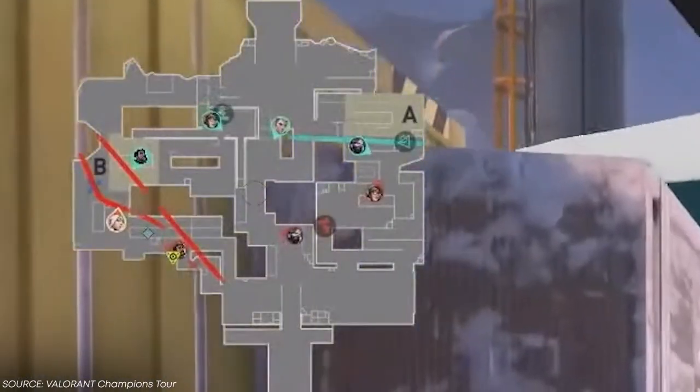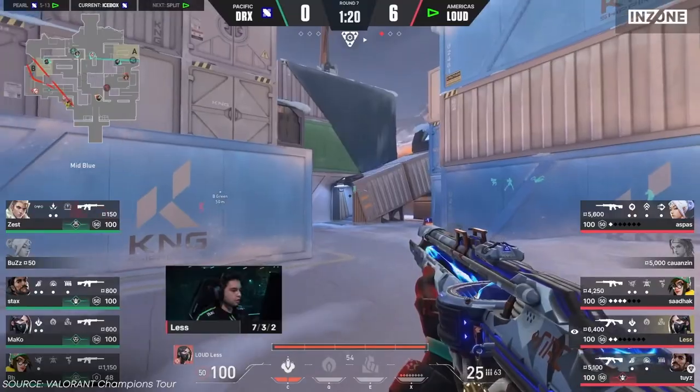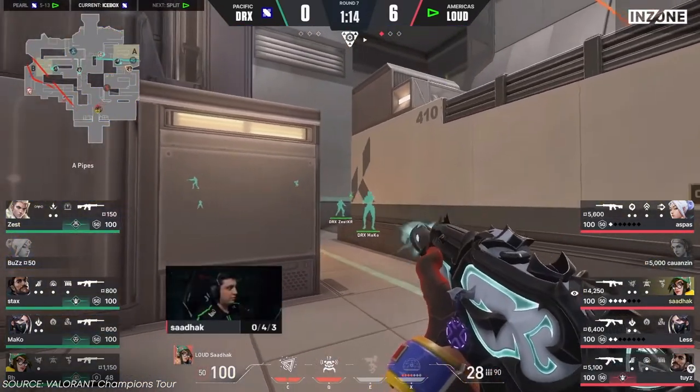Round 7, Loud bamboozled DRX again. The round starts with Buzz hitting a wrist-breaker shot. A trade is made, High Tide is used to take yellow control. Then magic happens — they leave Aspas to lurk and go back to the A side with the spike. Now, a message for those who play duelists and then lurk: first of all, don't. And if you must, do it like this — learn from them. Aspas is already going inside alone, which is quite risky and not something I'd normally recommend, but it works out for Loud.